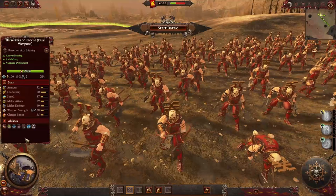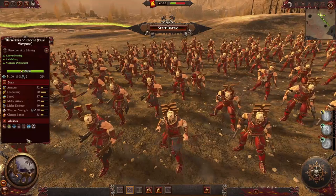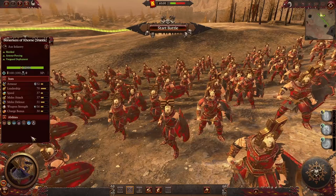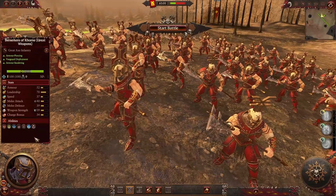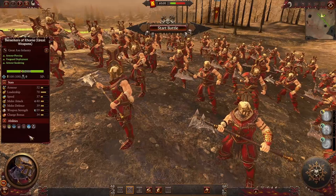For the next units, we got the Berserkers of Khorne — three versions of it. The first one is dual weapons, best used against enemy infantry. All Berserkers of Khorne units have the abilities Vanguard deployment, Strider, Berserker, Frenzy, spell resistance of 15%, and they can cause fear. Here's the shield version, which is also armor-piercing and has silver shields. And here's the great weapons version of the Berserkers of Khorne, which has the armor-sundering ability for melee attacks, armor-piercing weapons, and all the abilities of Berserkers of Khorne.